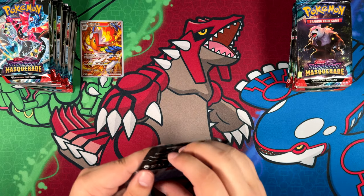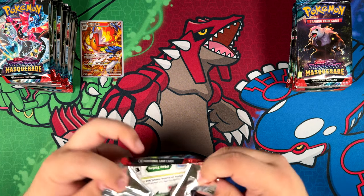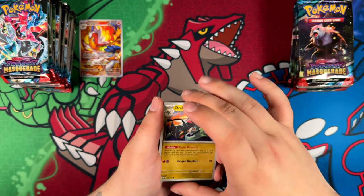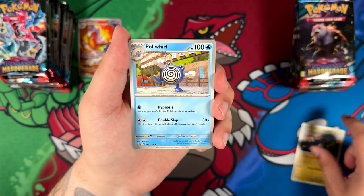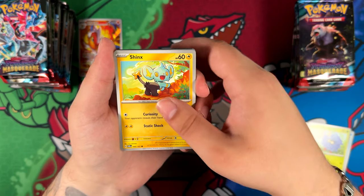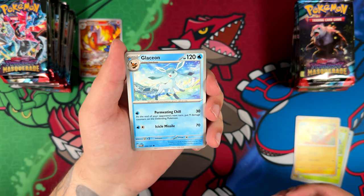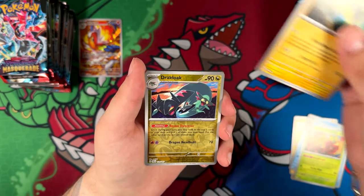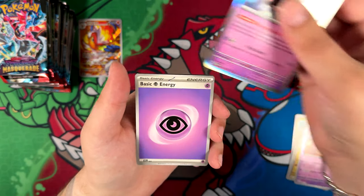Speaking of special illustration rares, there are a lot of good ones in here. Between the trainers — let's talk about the trainers first before the Pokémon. In terms of trainers, I don't think you can miss. If you pull a full art trainer special illustration rare in this set, you're gonna be happy. That's a really cool looking Glaceon. All of them would be a hit — every single one.